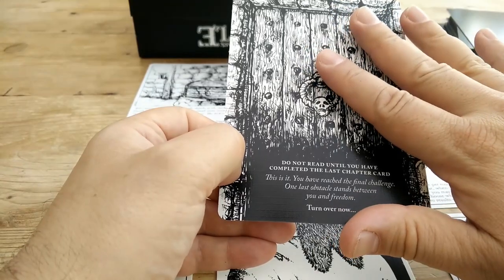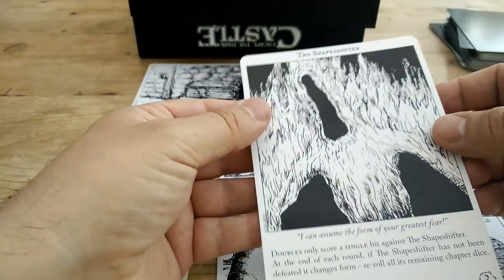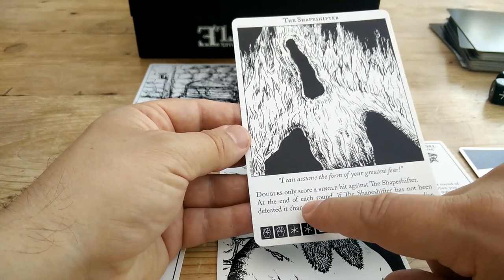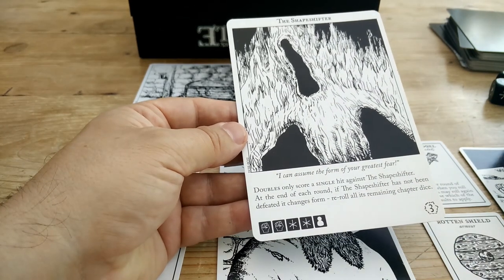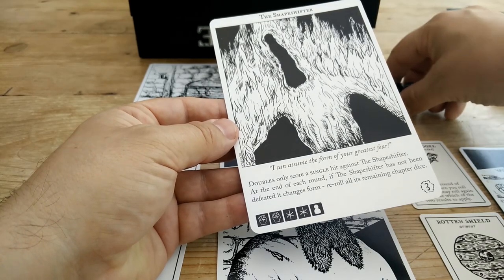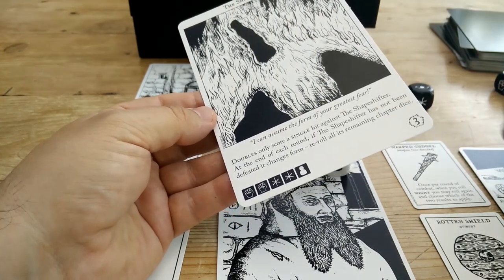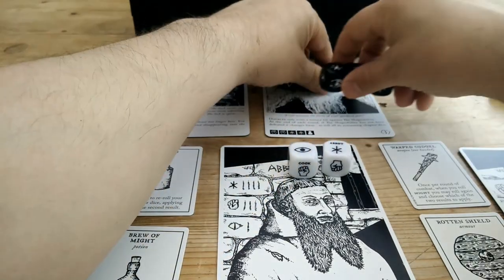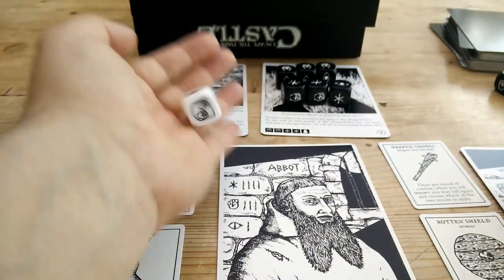Before I turn this over — if you don't want to have a boss card spoiled, you might want to skip to the end of the video. Let's flip this over. It is the Shapeshifter: 'I can assume the form of your greatest fear.' This guy's a bit of a problem — doubles only score a single hit, and at the end of each round you re-roll all the dice. Because of these symbols, he's rolled two fists (two might), two stars (cunning), and then one die per character — an eyeball and another fist. Normally doubles would be great, but against this guy they don't do much. He's going to do three damage, which is not good.